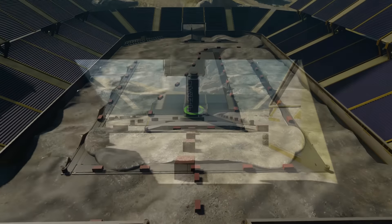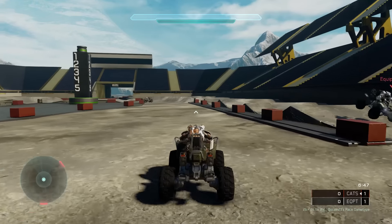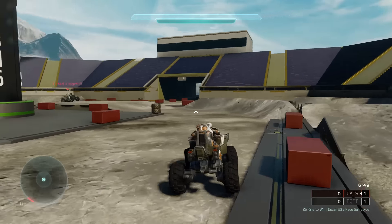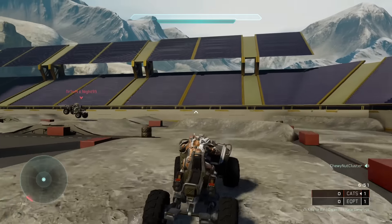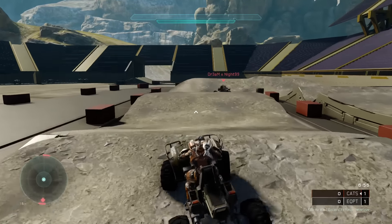You have to be at full speed to actually make the jumps themselves, which means you have to actually take the berms and stuff. You can't cut corners or else you won't be making the jumps and you'll start casing all the landings and stuff.